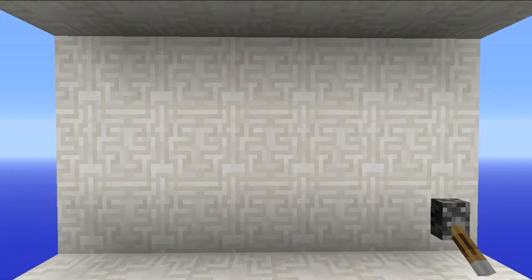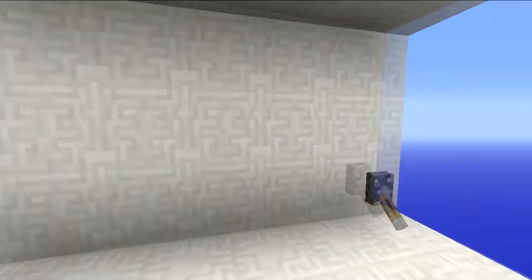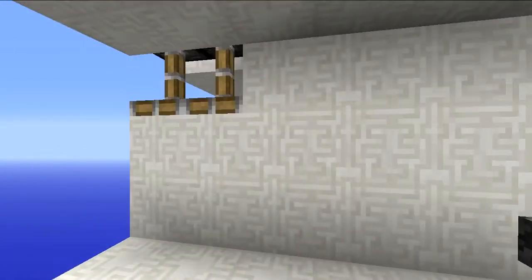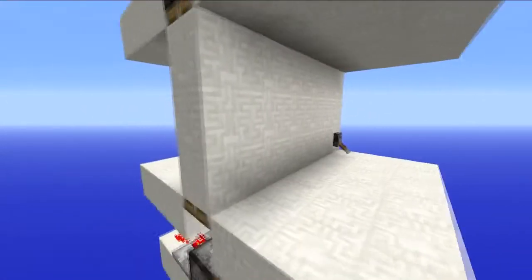Hello everybody, this is MrUberDuck and I'm back with another redstone creation. Now you see I'm in front of a wall, but at the flick of this lever, that soon changes and I can walk straight through the wall and then flick the lever again, and the door closes behind me as if nothing had ever happened.